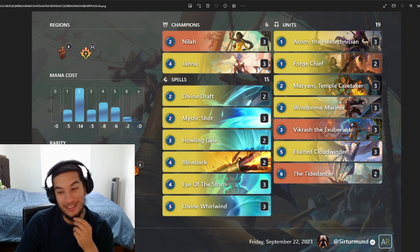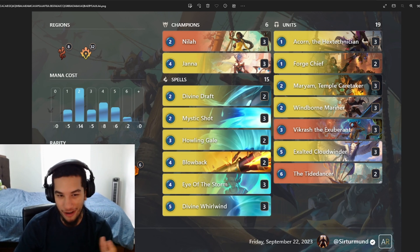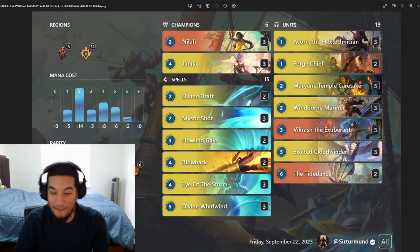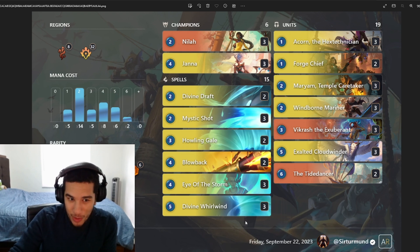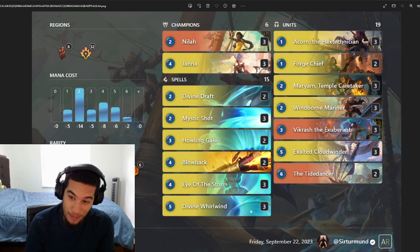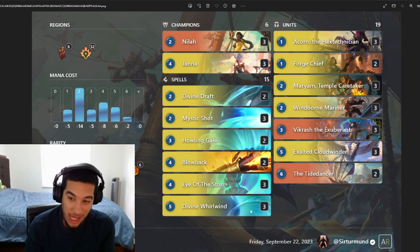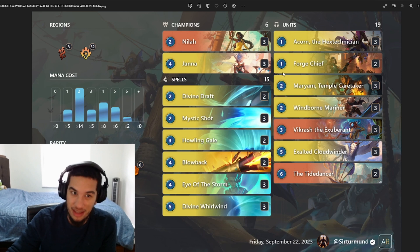Welcome back everyone! Hope you enjoyed those games of Nila and Janna — you can see exactly what I'm talking about. This deck is so gross. We had so many games where we got to draw like an infinite number of cards, just find a burn, find discounted units, and just blow up the opponent. It's so crazy how good this deck feels. Who thought it was a good idea to give another blowback to this deck? Divine Whirlwind is pretty much like a mini blowback that doesn't need you to discount your hand — you're killing one of the opponent's blockers as you go on offense.